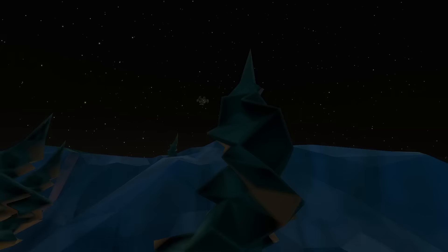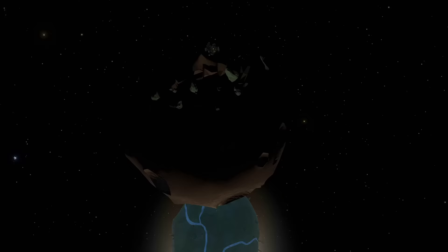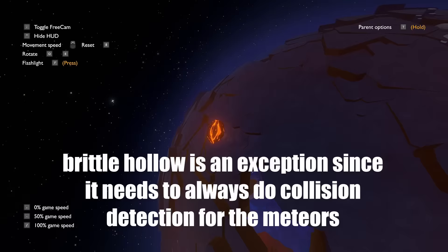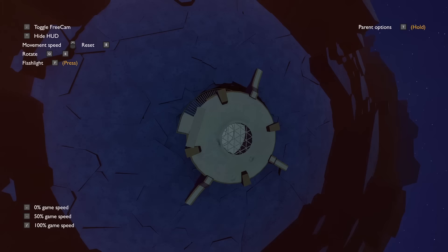The game also disables collisions on certain planets if you're far away. But it has to take into account the fact that your scout could be flying toward that planet, or you could have left your ship somewhere — so it can't just deactivate collisions and have your ship sink into the ground. In short, if you or your scout are somewhere, it has to remain visible the entire time. And if you, your scout, or your ship is somewhere, it also has to remain tangible — the collision meshes can't be deactivated.